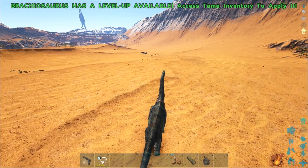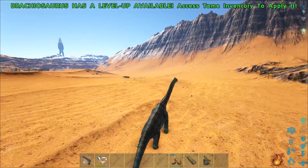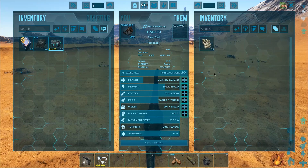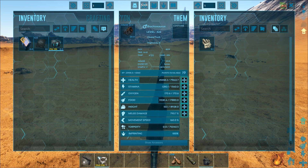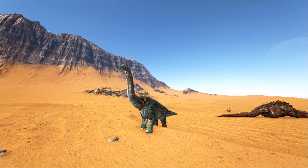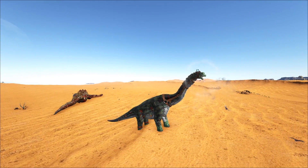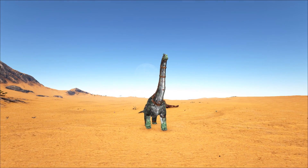There's always gigas in the highlands but none there right now for some reason. I haven't seen one in the desert either. Let's quickly get this to 100k health - boom, 100k! That is ridiculous. So much damage, so much power. Anyway guys, that is going to be it for today.